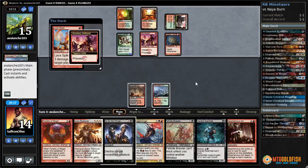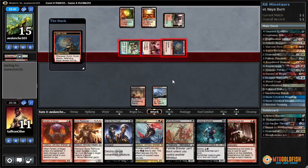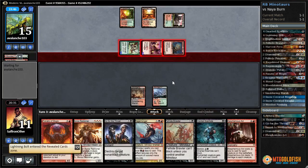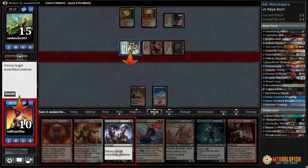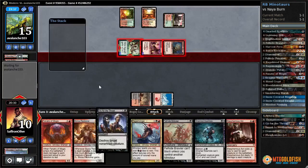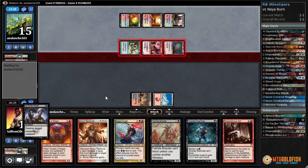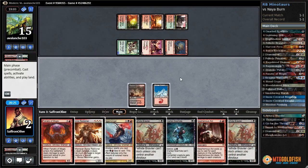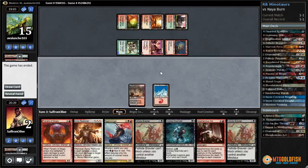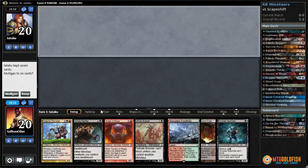Lava Spike down to 11. One goes to attack, swings with everything — we're basically dead to a Tarkos's Command. Lightning bolt on top — crack Wooded Foothills, get him out, and Go for the Throat on the Nacatl. A whole Boros Charm to make indestructible — oh god. Down to two and another Minotaur — can't block. We won one! Against odds, Red-Black Minotaurs — and this was sort of the nut draw.